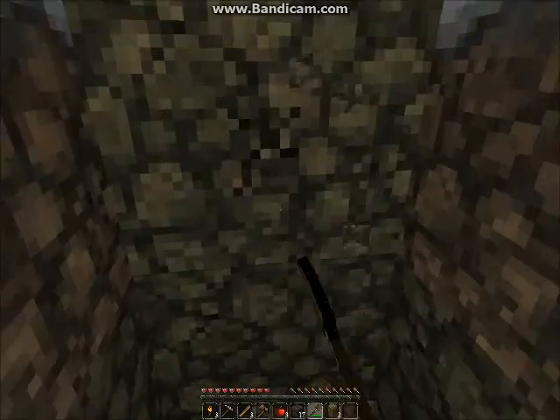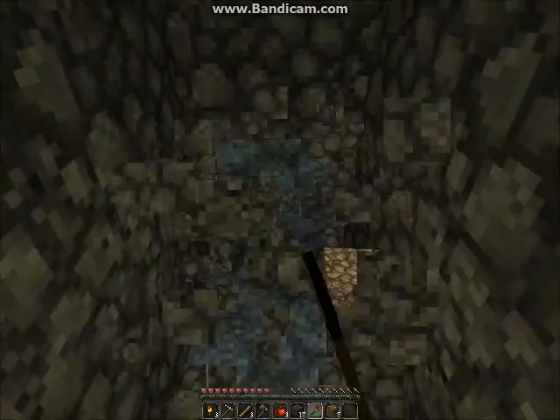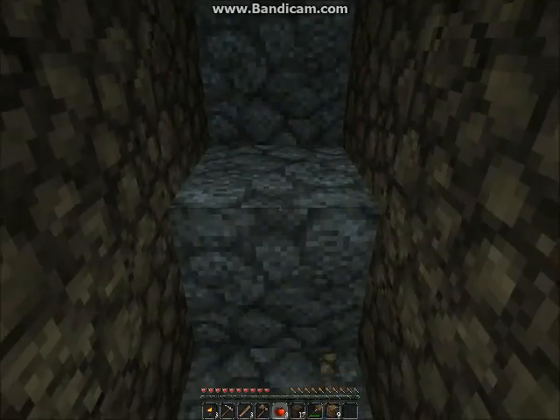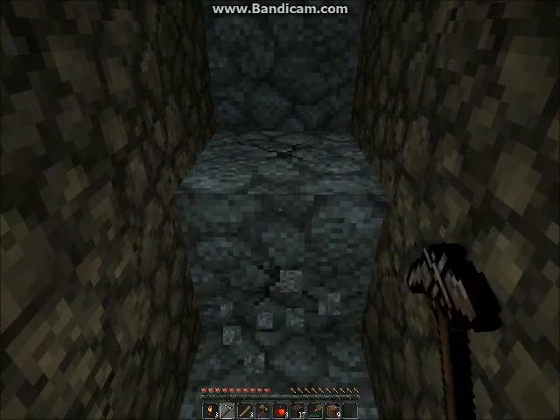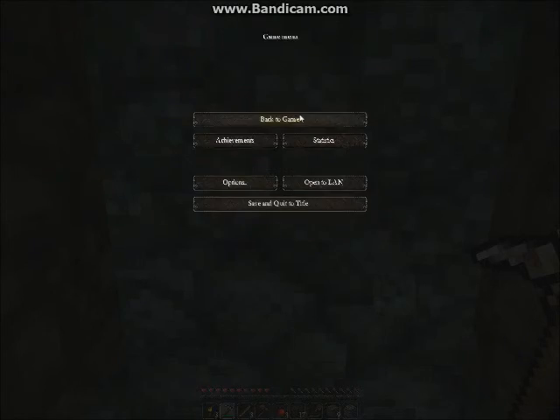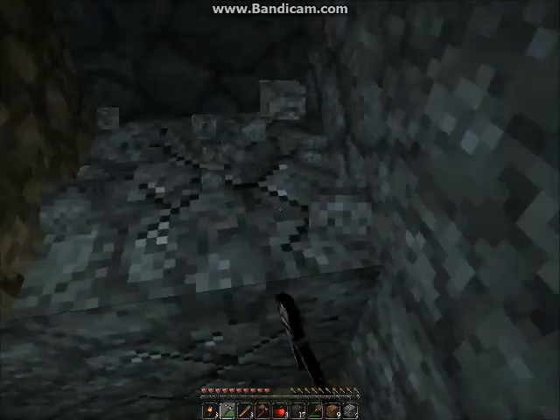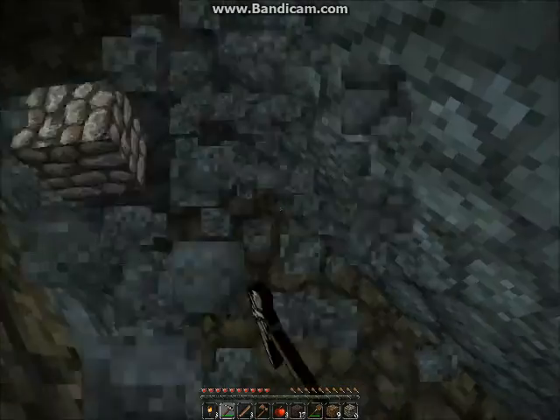This will be our home. This is gonna be dirt the whole way through. Wait, what difficulty is it on? Options — peaceful? No, easy. And if it gets too easy, then we will change it to medium or hard.